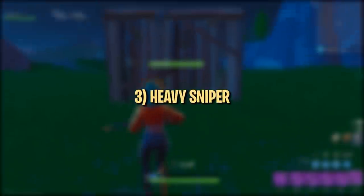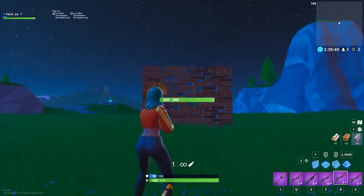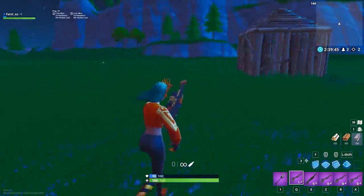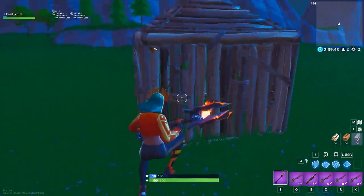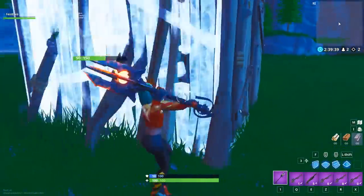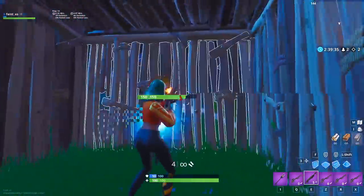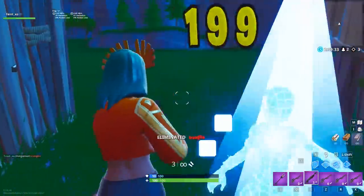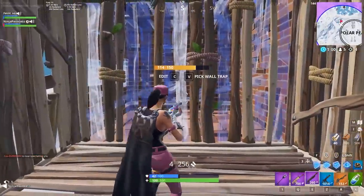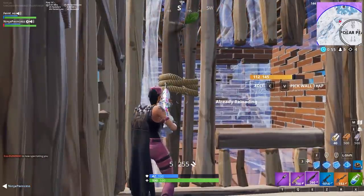The Heavy Sniper counters turtling because it can one-shot any fully built wood, brick, or metal wall. Usually when you try to claim a wall, it takes multiple pickaxe swings or shots to destroy, giving the other player time to notice and react by turbo-building that wall. The Heavy Sniper gives you the element of surprise because you can instantly break and claim any one of the opponent's builds without tipping them off beforehand. When using the Heavy Sniper to breach turtles, you can either no-scope a build and walk right in, or claim it for yourself and then make an edit play.